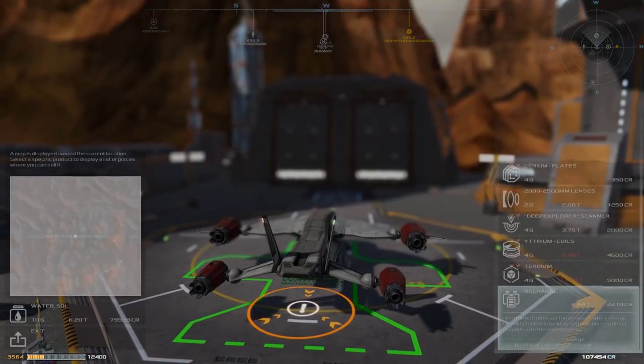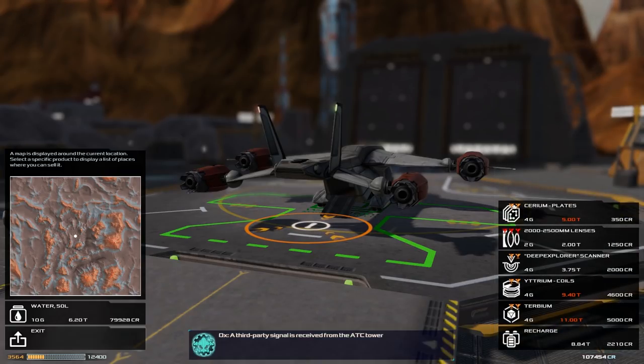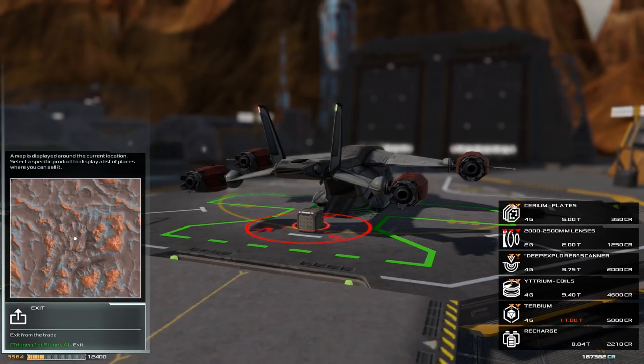Here we are — we can sell this water and we're good to go. A nice chunk of profit there. So if you enjoy hauling cargo, you like flying around, and you like the simulation side of flight games, there's definitely something here for you with Frontier Pilot. Be sure to check out the game through the link in the video description. As always, thanks for watching and I'll catch you guys and girls next time.